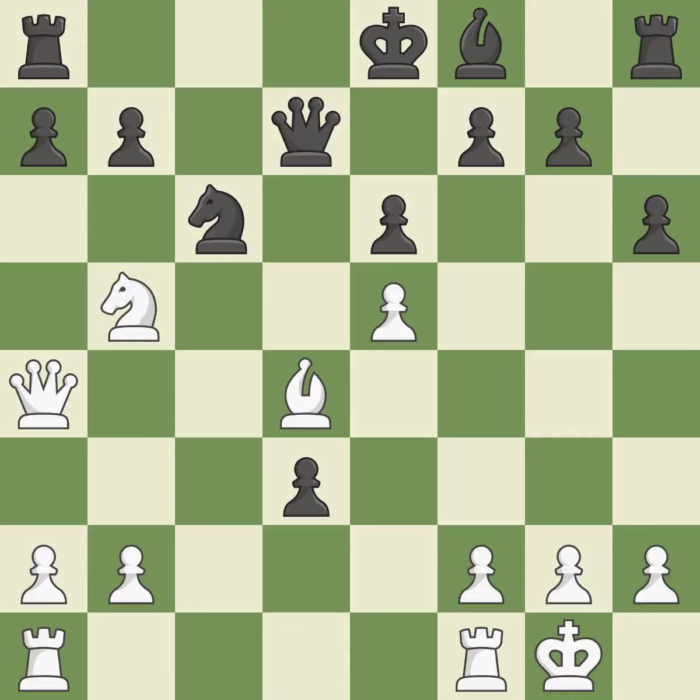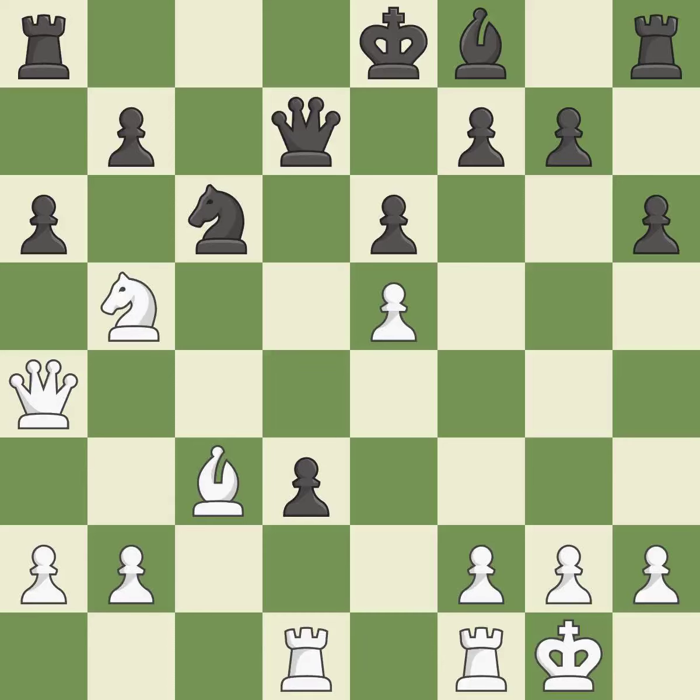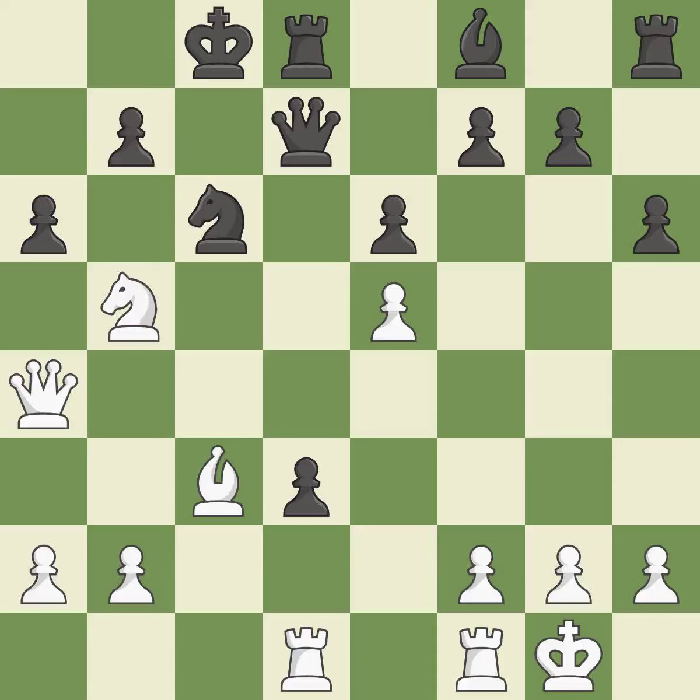This develops a knight off its starting square, getting it into the action. This threatens to reveal an attack on a knight. This stops the opponent from being able to fork pieces — it is best. There was only one good move in that position. This ignores an opportunity to threaten winning a pawn. This permits the opponent to kick a knight — it is a mistake. This strikes a rival knight — it is ideal. By moving a rook from its starting square, this activates it. Castling develops a rook while also getting the king to safety. By castling to the opposite side of the board as the opponent, the game will tend to be more double-edged — it is best.